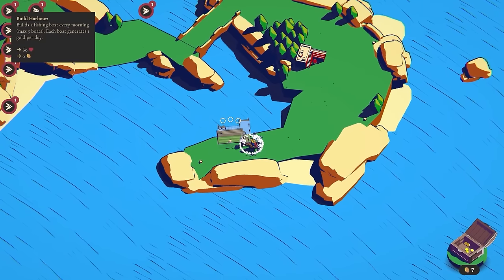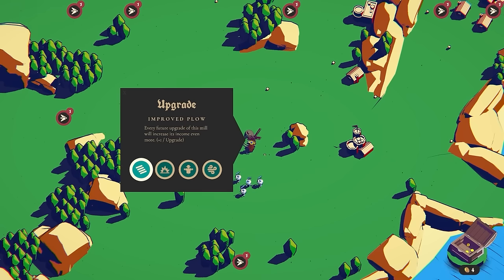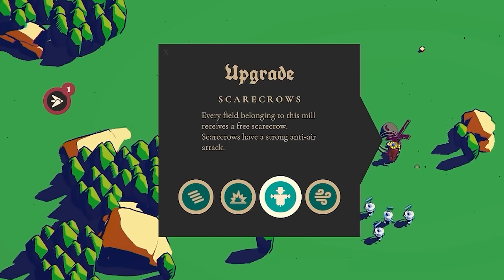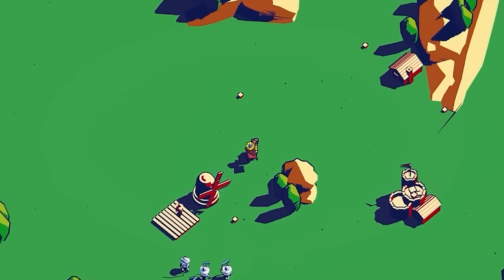I could also build a mill, because these give you money every single night as well. One of these perks — the scarecrows — means every field receives a free scarecrow, and they have a strong anti-air attack. So if I build that it will do some anti-air attack, which is pretty cool. There's another field up here I could get in.